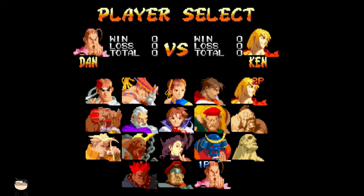Anyways, after you beat the game as Bison, put your name as Cam, go to two player mode, highlight Bison, press select twice and you'll get Cammy.